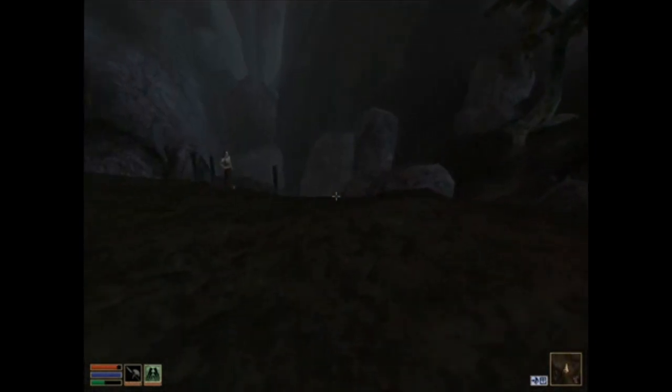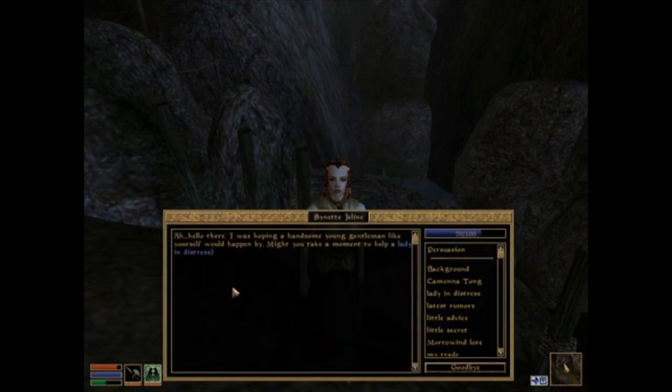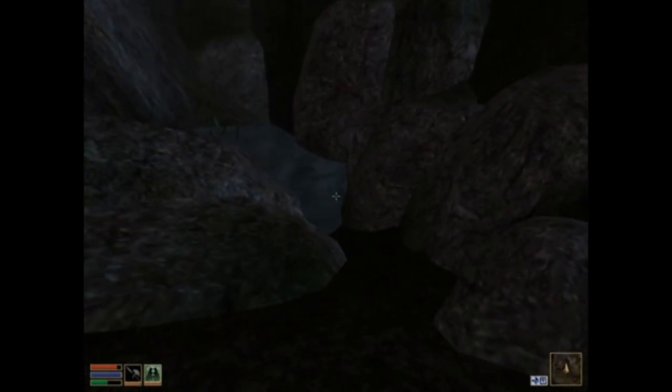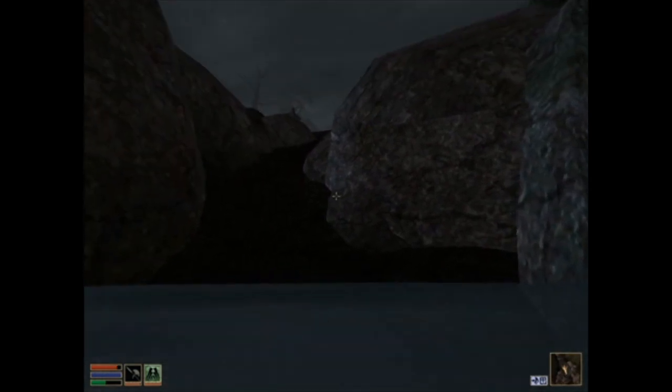Who is this person? Let's see what they have to say. Sinette Jeline - she says she was hoping a handsome young gentleman like me would happen by and asks if I'd take a moment to help a lady in distress. She dropped her ring and thinks it rolled into the pool, but she can't go in because she's expected at Nysis shortly - she's a private dancer and can't smell like muddy water. She asks me to get it. I accept, journal updated. That doesn't sound shady at all. Let's find the ring in this pool.